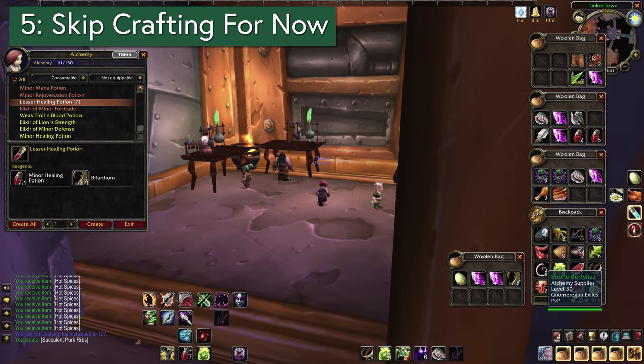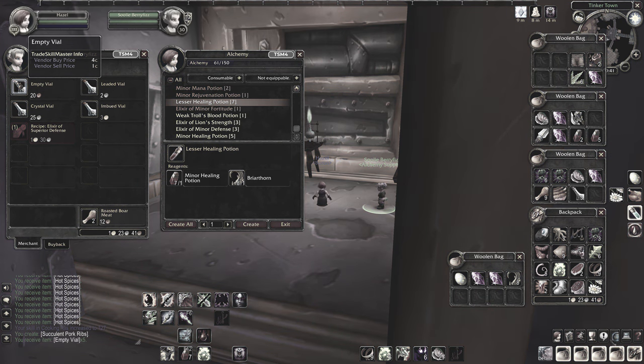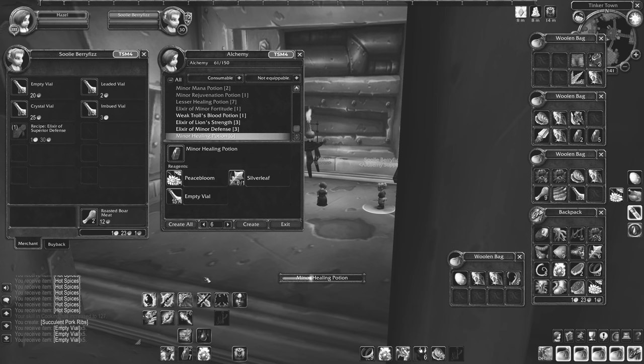Speaking of skipping skill-ups, Tip 5 is: don't train any crafting professions unless you really know what you're doing. It's a lot of gold — not only in materials, but even just training new recipes to level them. The payoffs are possible, but risky. It's much safer while leveling to just take two gathering professions, sell everything, and worry about crafting later.